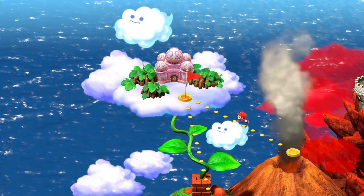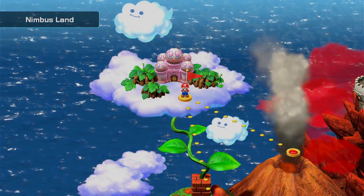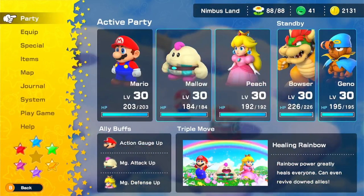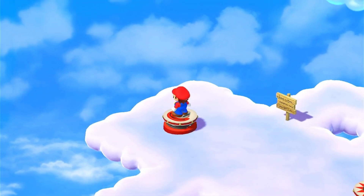Six star pieces have finally been collected. Where could the last star piece be? We must look for clues. Let's head back to Nimbus Land — that's our next required destination. And we're fully healed after that fight, so no matter what you'll be fully healed. That's one reason why this game is really easy.